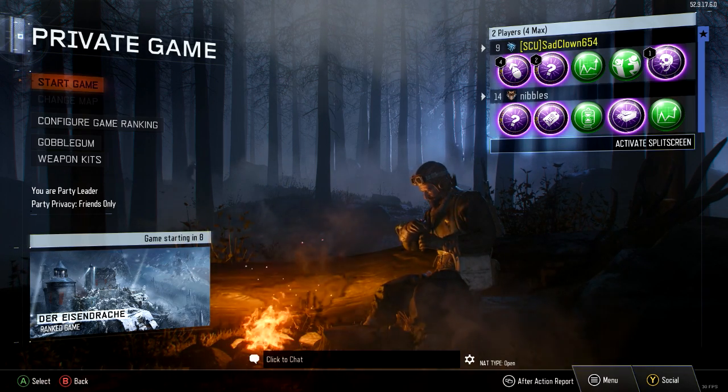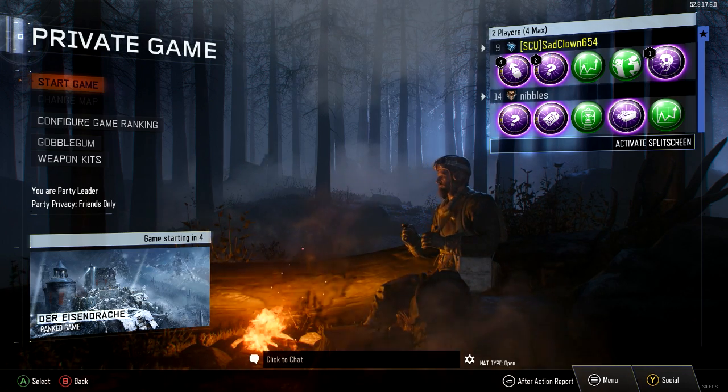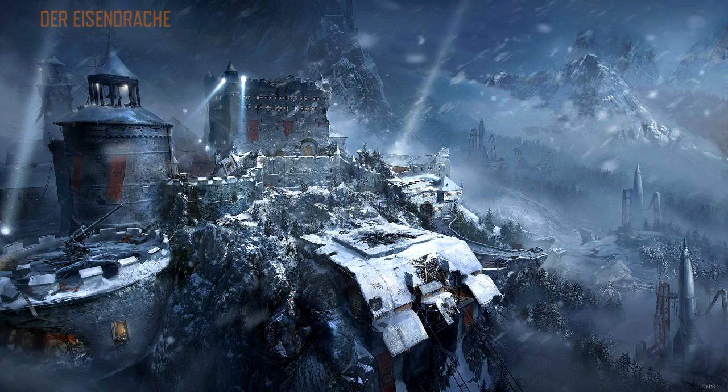We're jumping straight in here. Neither of us have seen this map or know anything about it — you haven't watched any videos, have you? So neither of us know anything about what's going on in here, except for the fact that we're in some giant castle in the mountains and we've got to kill zombies. And I'm the king of the castle! We'll try and find easter eggs, which is damn near impossible for us because we always suck at that.